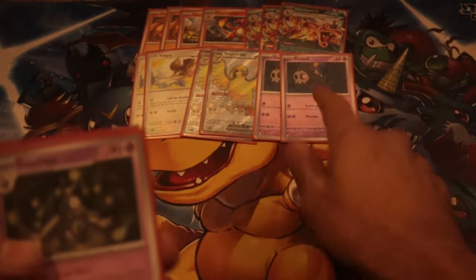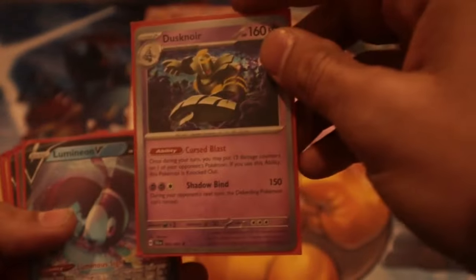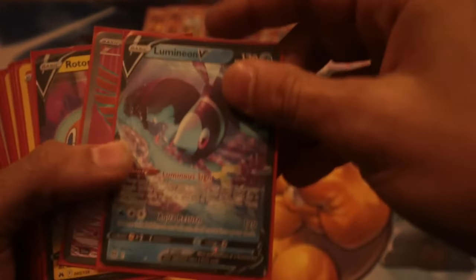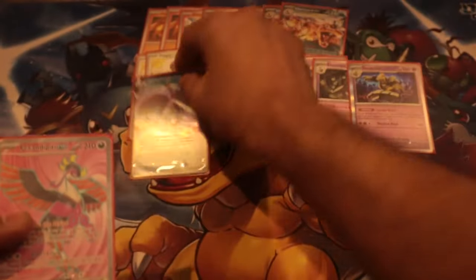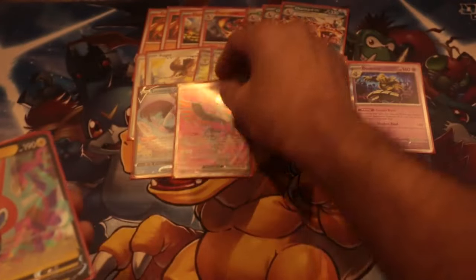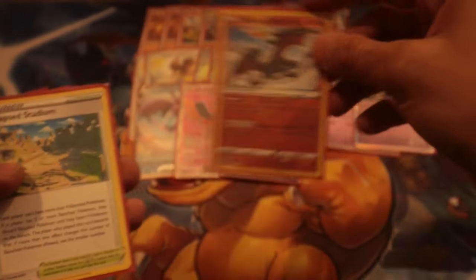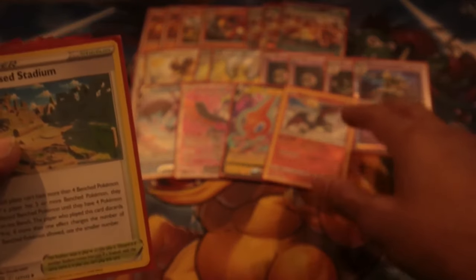Two Duskull — I actually prize these a lot, so this is very necessary. One Duskull can really change games, and Dusk Noir is really nice. Absolutely this setup can change games. Lumineon — only one, you don't need more. One Fezandipity, one Rotom, and then one Radiant Charizard — really nice.